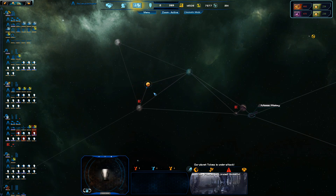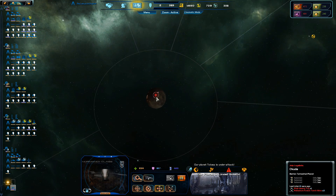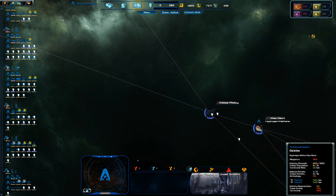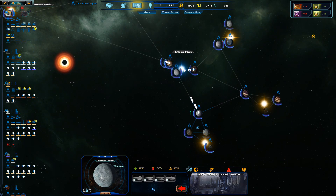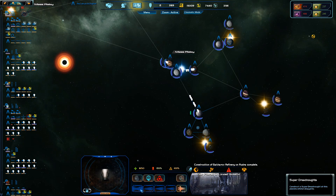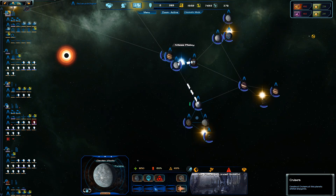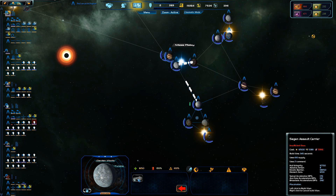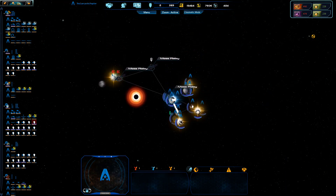Our reinforcements have arrived. Normandy class standing by. Jumping to faster than light. We can afford a lot of capital ships if we wanted — well, a few more. That has a lot of damage — it has like an extra battery, as Sagan does.